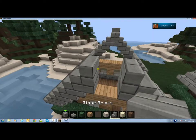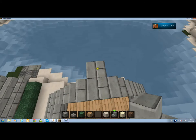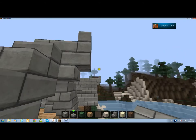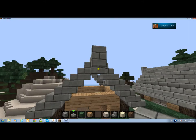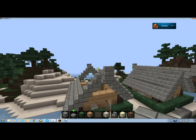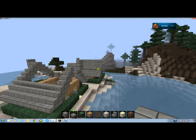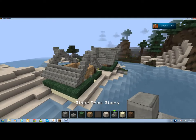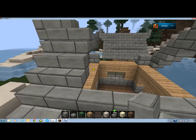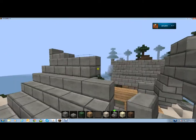The roof is gradually taking shape. It's a very standard build. I make these little ornaments over here — you put one stair sideways in front and then one just on top of it. So you get these little things which really make it rustic. Kind of like storehouses — houses where you can store stuff.